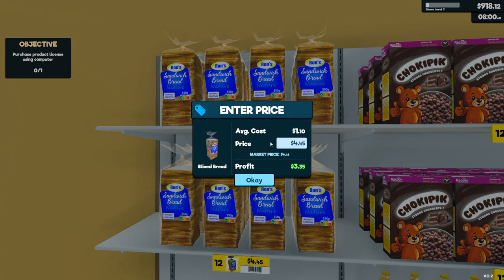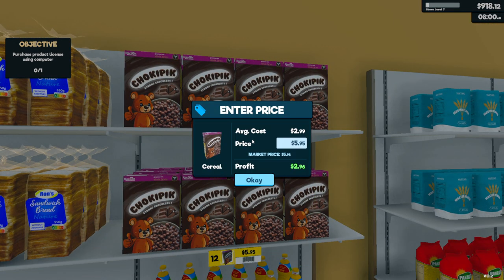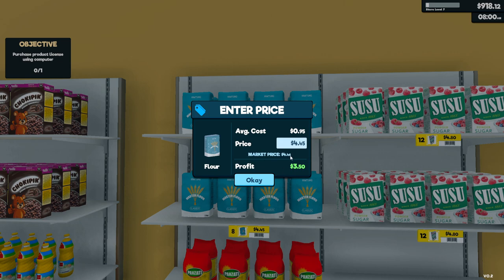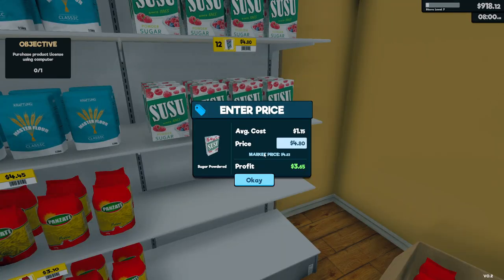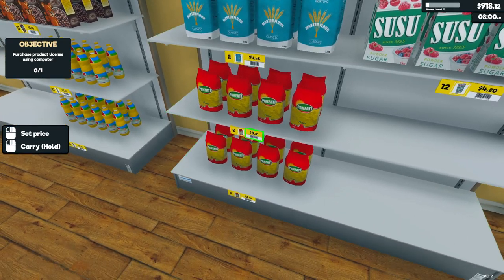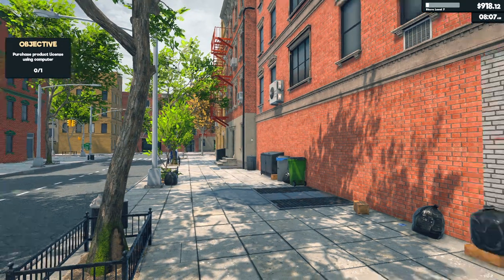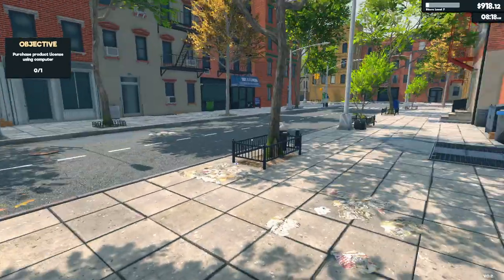I'm not sure if the price has changed — we'll check. That price is good. Let's make sure we are making healthy profits. I don't think any of the prices changed when we ended last episode. We are very good. Let's open this door. Hello people, we are open! We've got a very empty street. That's worrisome. Come on, people.